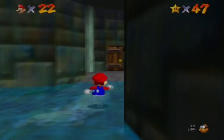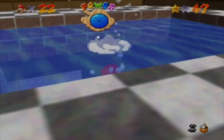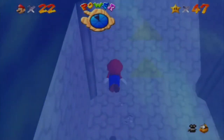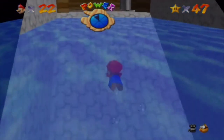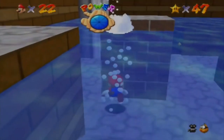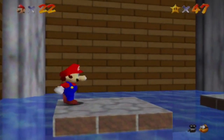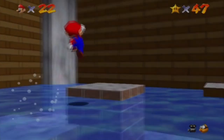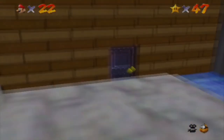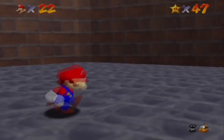Okay, so if you go over here — not to hit my kid — but you go to this room, you want to swim all the way down, and make it all the way back up like that. And what you want to do is you want to ground pound these two things. You don't simply ground pound them, and the water will drain. It'll actually drain at the bottom of the castle too. That's the trick.